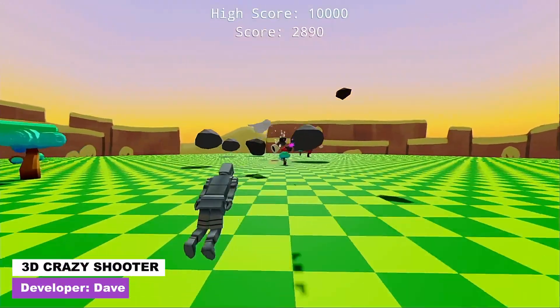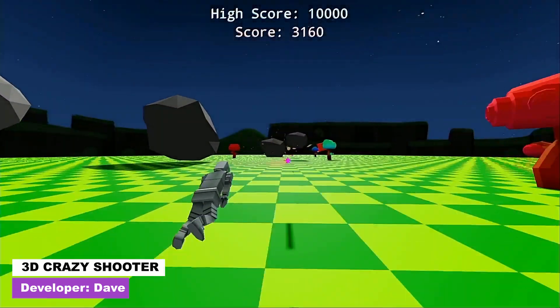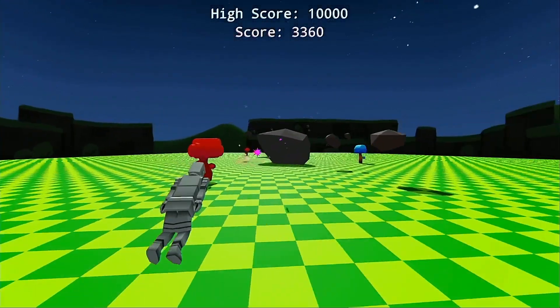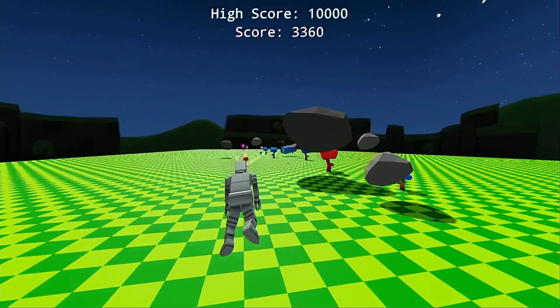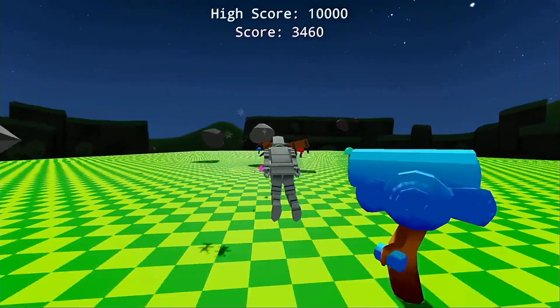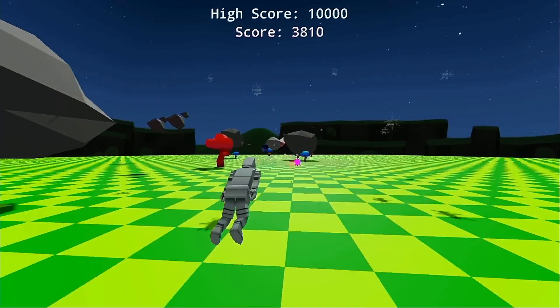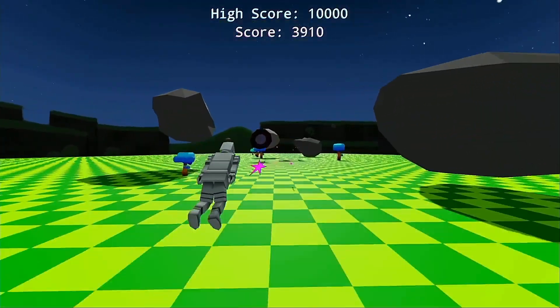Next up we have 3D Crazy Shooter, whose gameplay is similar to Space Harrier on the Genesis or Mega Drive. Instead of shooting enemies though, you basically have to shoot trees, rocks, and a bunch of other stuff that flies around the screen to earn as many points as you can. It's simple but fun, and will definitely be a lot better if they manage to add enemies who fire back at you.